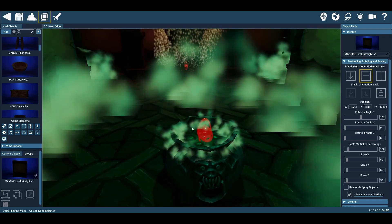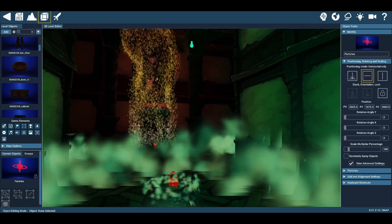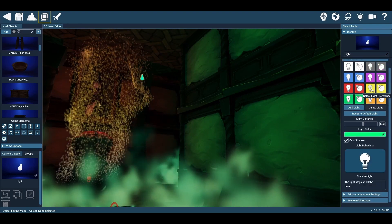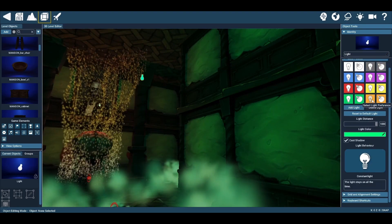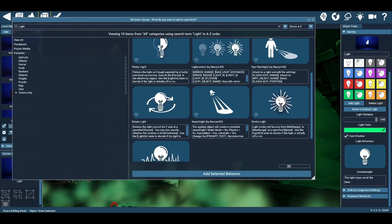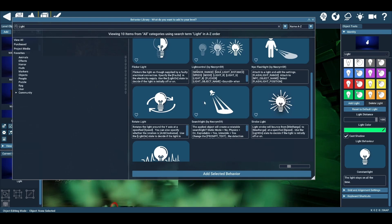They also have cool features like pre-built particles you can add to your maps, as well as lights. You can change them on the fly — change the color palette, the intensity of the light, and even the behavior of the lights, like if it flickers, glows like a flame, strobe lights, or search lights. They give a short description of what each does so you're not too lost.